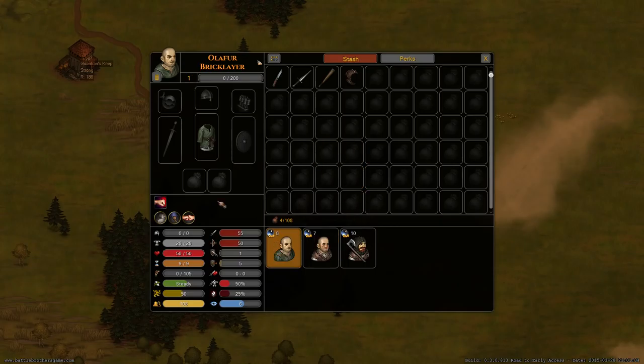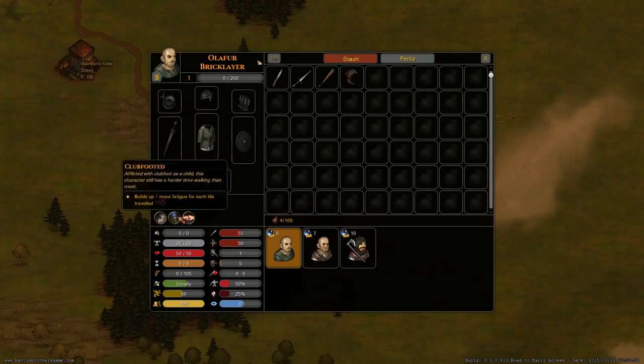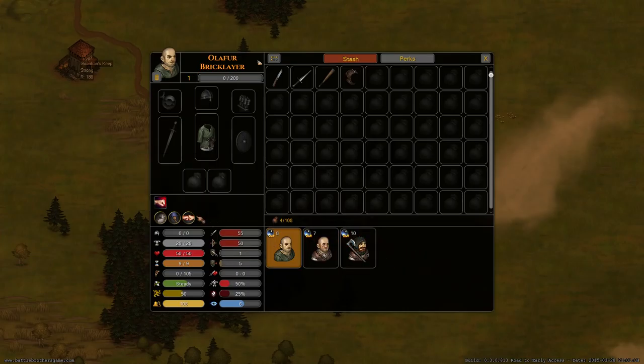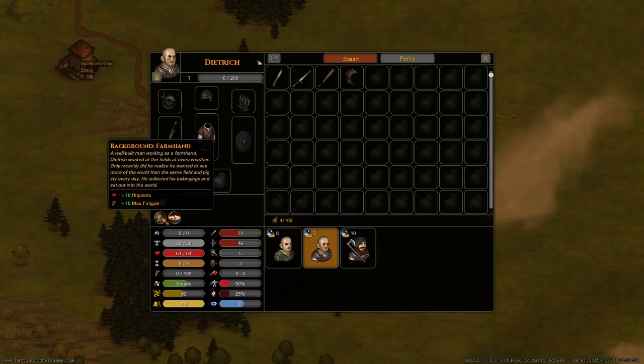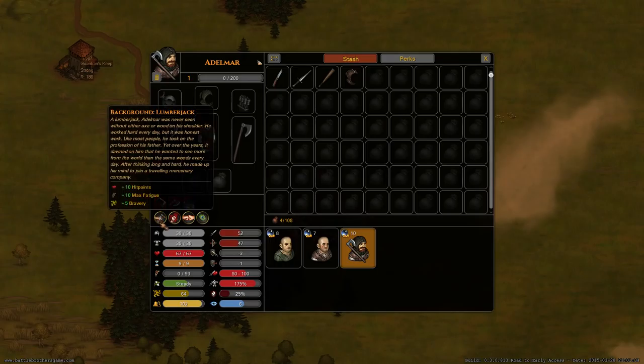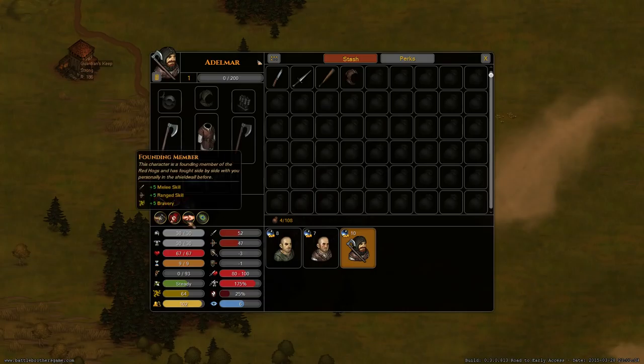Let's pause the game. Here's our band of battle brothers - I start out with three random brothers. There's Olafur, he's a mason. He's club-footed and he's a founding member - you can see the little bro fist icon. The founding members, these three, will get bonuses but if they die they are of course lost.